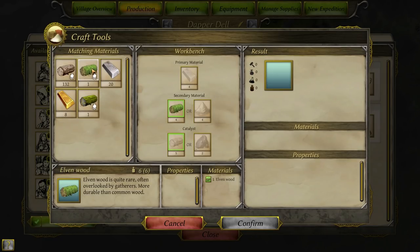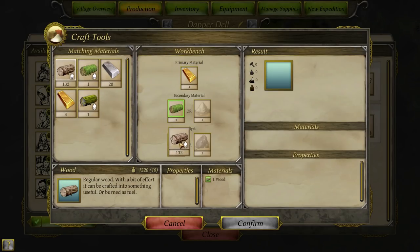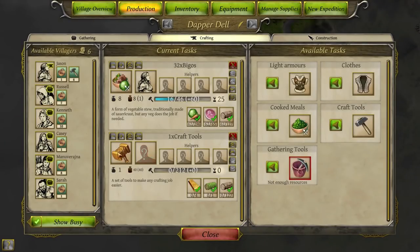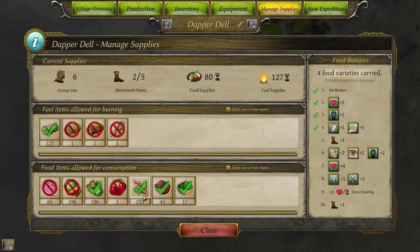Elvenwood is quite rare, often overlooked by gatherers. More durable than commonwood. We could try and make something from it — it gives a crafting of three. Regular iron is only crafting of two; not bad, but it does weigh a chunk. Using this gold to make a set of crafting tools for an extra three craft would not be a bad idea. We're doing alright for food actually, doing fine.